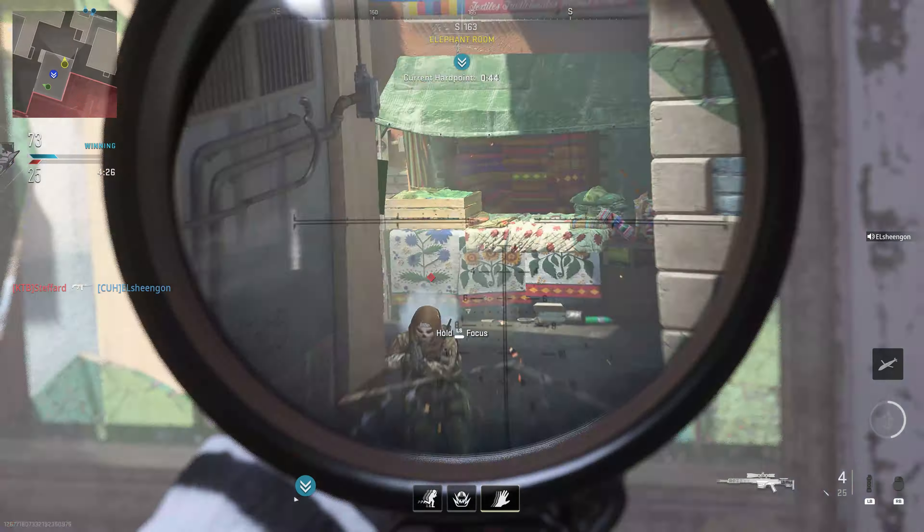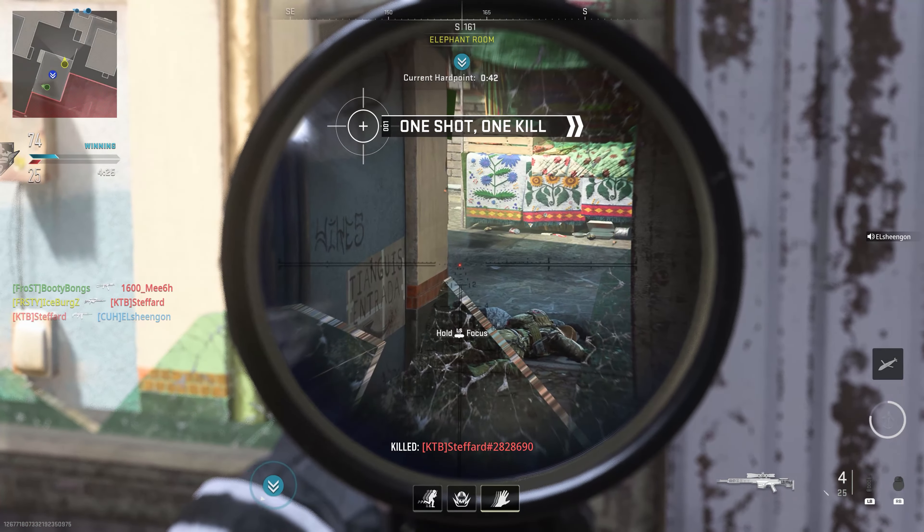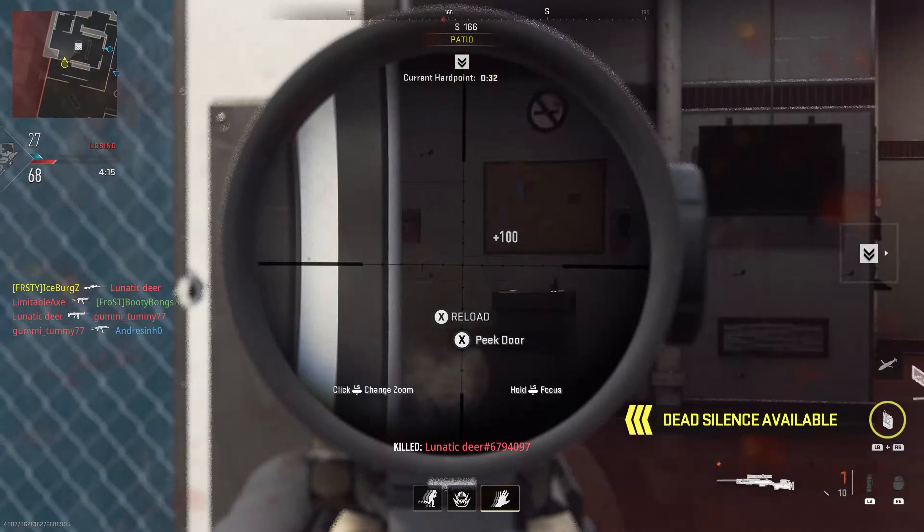Neither of those roles works well without a support player. The support player doesn't get on the objective — they care about controlling the point. This person usually sits back with an assault rifle or sniper rifle and gets kills on the objective, picking off enemies so your team can push up, or defending the objective once your team controls it. They sit in a good spot with a wide range of view to pick off enemies trying to flank.